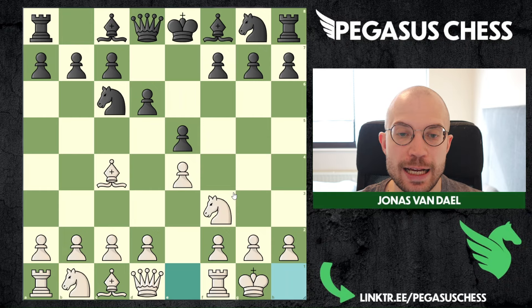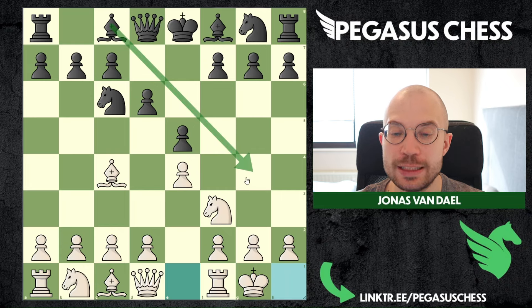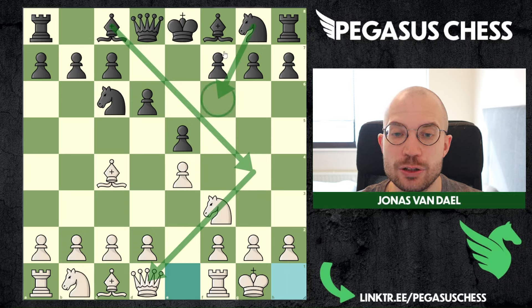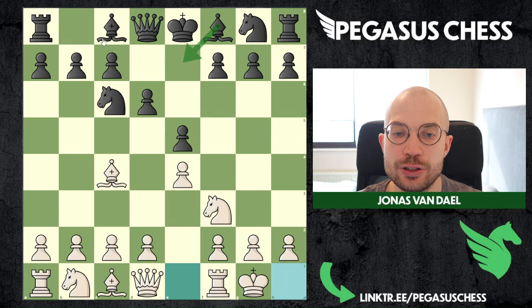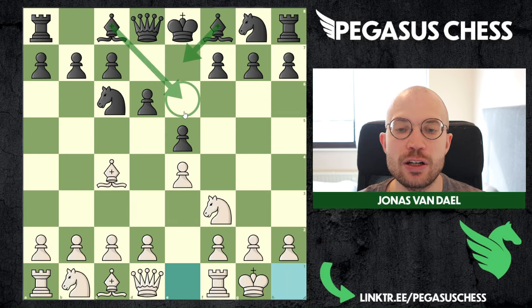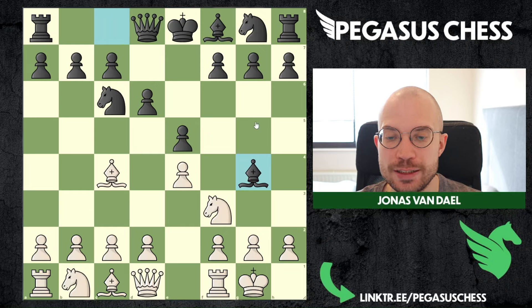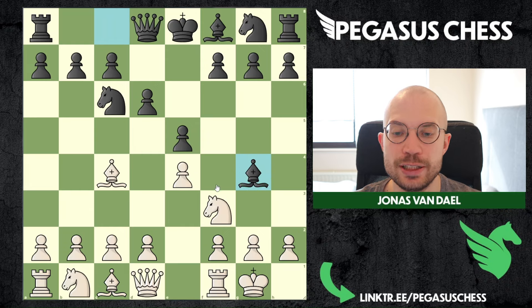Then it is black to move and here of course there are many different options for black. The most played variation is bishop g4, pinning this knight. Another really popular line is knight f6. There is also bishop e7 and bishop e6. So we are going to take a look at all of them. There are four variations in total, and this is our first variation.